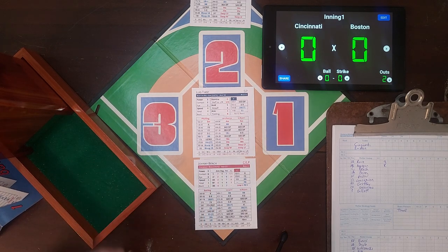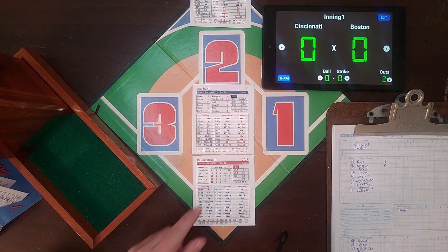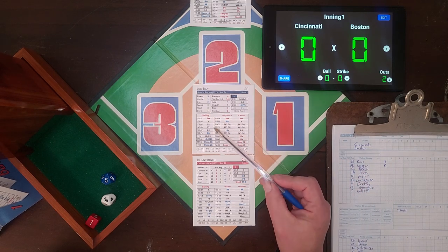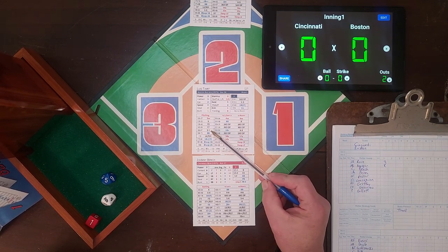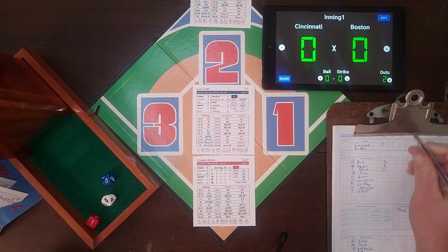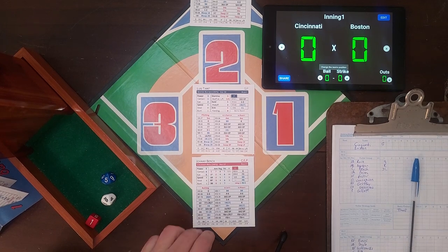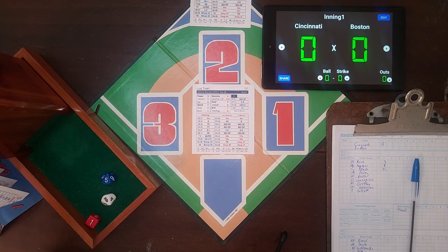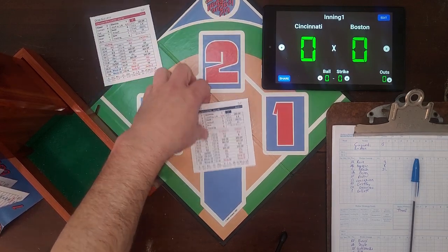Here is Johnny Bench. We get a 1 again - we're on the overall results. 165 is a 3-1 putout, a ground ball to Cooper who flips to Tiant covering. The Reds go quietly in the top of the first. The Big Red Machine - not so big in the first half of this inning.